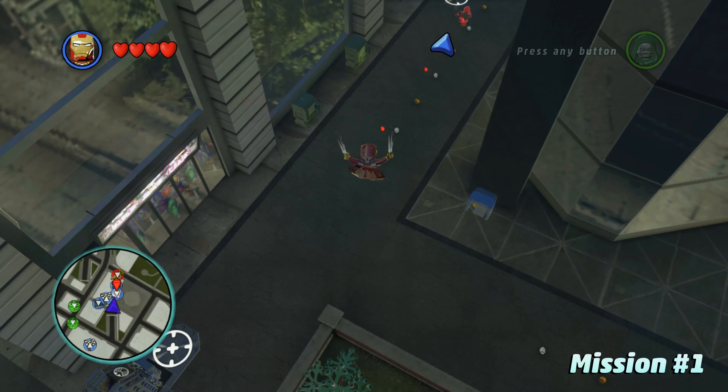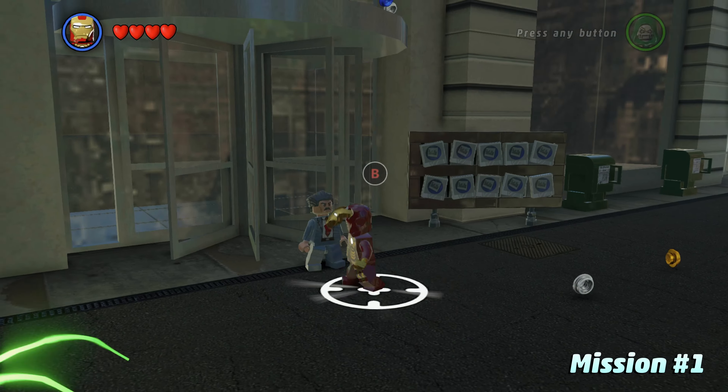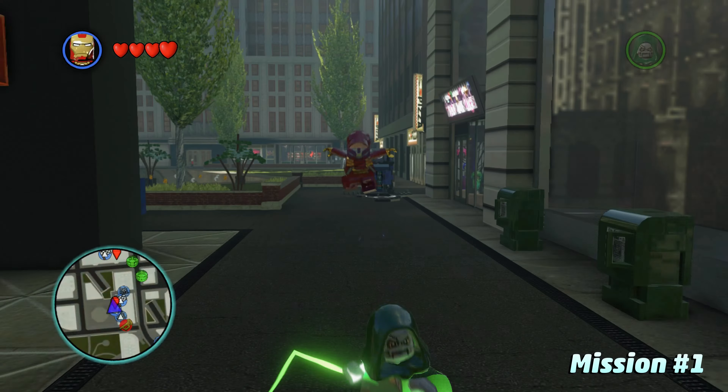What you've got to do is walk up to J. Jonah Jameson at the bottom of the Daily Bugle, and you can just talk to him with any character and he's going to give you some different photo missions. There are 10 of them in total, and this first one is going to have us take a picture of Grand Central Station. So fly over to this location here where the game tells you to.